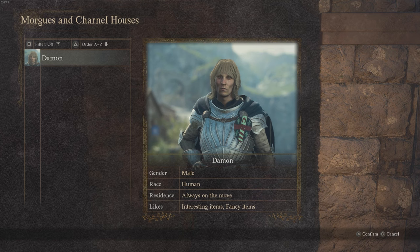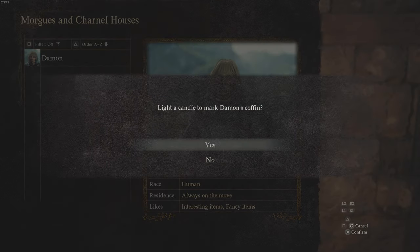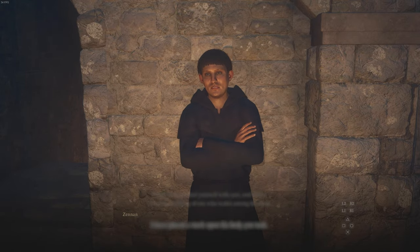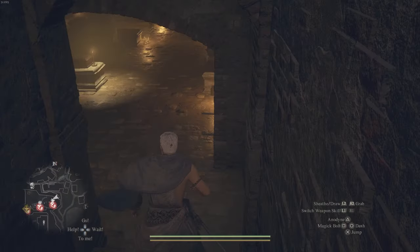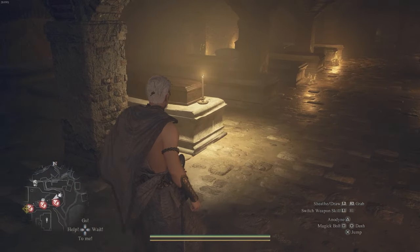Maybe they died adventuring, maybe you killed them — whatever the reason, they're just dead. If you go ahead and select a specific NPC, you can light a candle to mark their coffin so that you know which coffin is theirs, because otherwise you won't know who you're reviving. Then you go down the stairs and look for the coffin.